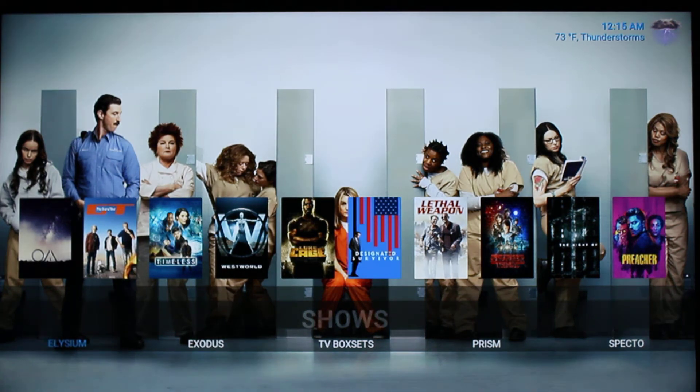Down below in the sub-menu, we have Elysium Shows, Exodus Shows, TV Box Sets, Prism, Specto, and Goodfellas.